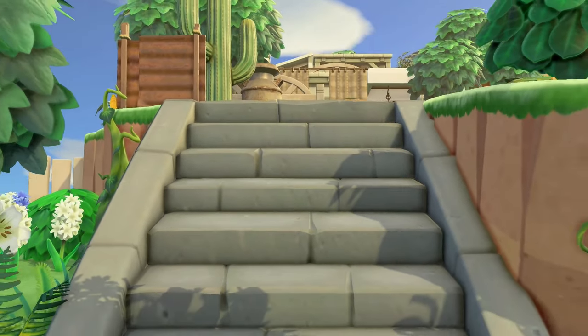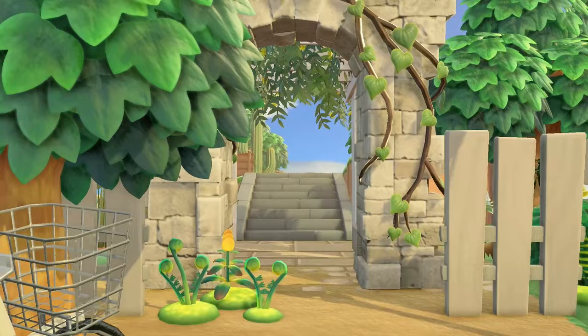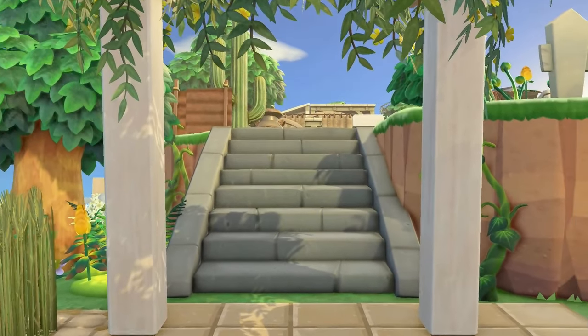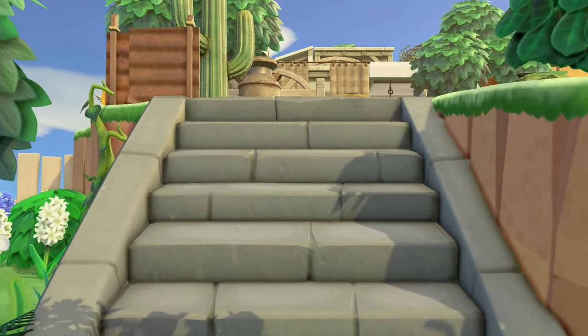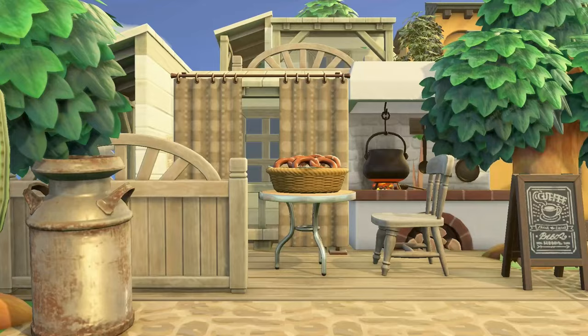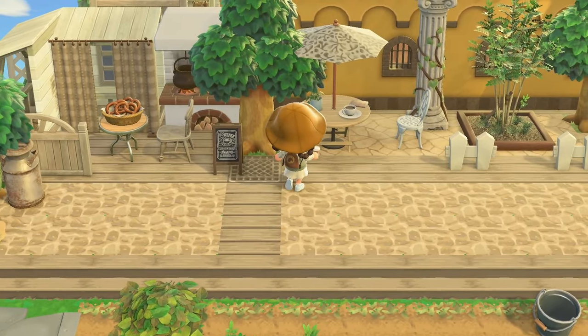I want to go back because I want to go through the gazebo and the arch — I can't believe I forgot about this feature. This is what our characters see. I want to live here. I think we're getting more into the town area of the island now.